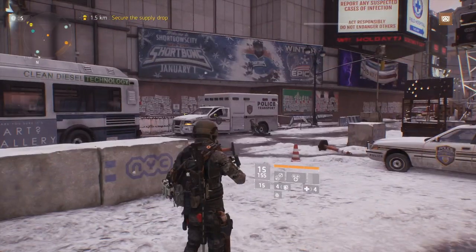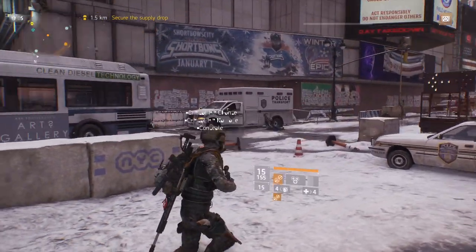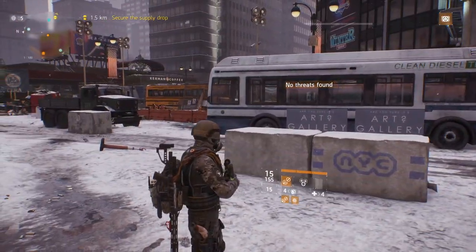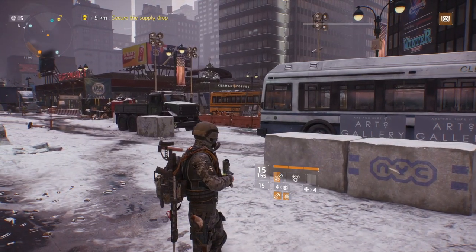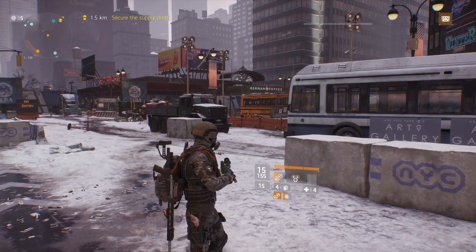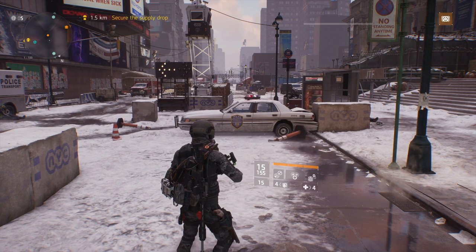A lot of people would use that as their main heal. Like you see in my character right here, I have a Pulse. I would use the immune box as my heal and that's it — I would make hits, drop it and pop it, and I wouldn't run a booster shot, I wouldn't run an overdose. But that all changed — we don't have that anymore, so now we have to adapt to what the support station does now.